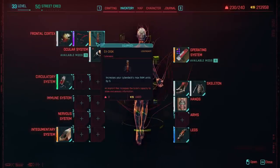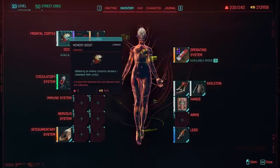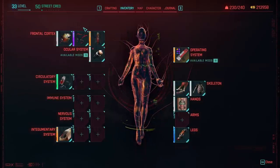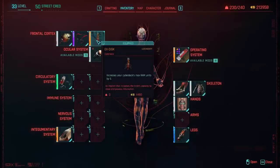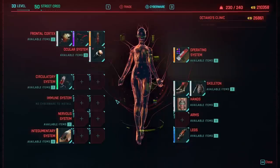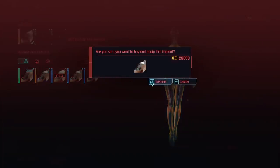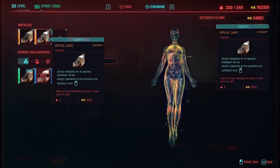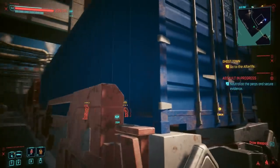As for other cyberware mods, the most important ones are going to be installed in the Frontal Cortex slot. You'll want to install X-Disc, Memory Boost, and Visual Cortex Support. These will increase your base RAM, provide RAM recovery upon defeating enemies, and increase your crit damage. If you want to focus on crit more, you can swap Memory Boost for the Limbic System Enhancement, which increases your chance of landing a critical hit. For the Integumentary System, you can pick up Optical Camo, which gives you an Invisibility Cloak, and Subdermal Armor. For Chrome Legs, I like the Reinforced Tendons which enables Double Jump, but you could also opt for Link's Paws if you want to further increase your stealth. Now that we've got all the pieces of our build in place, let's see this build in action.